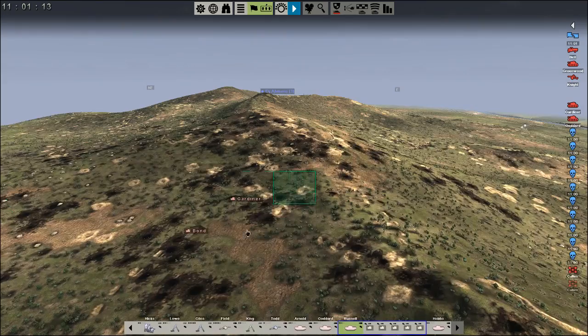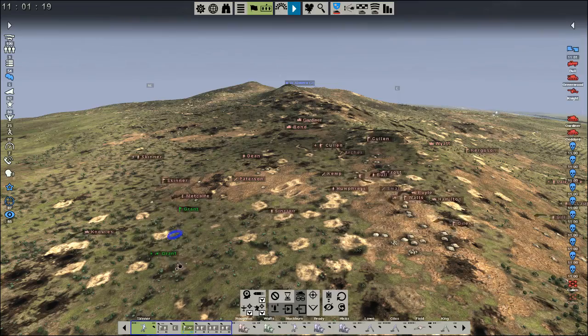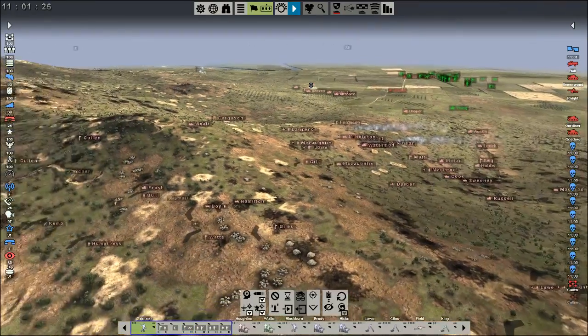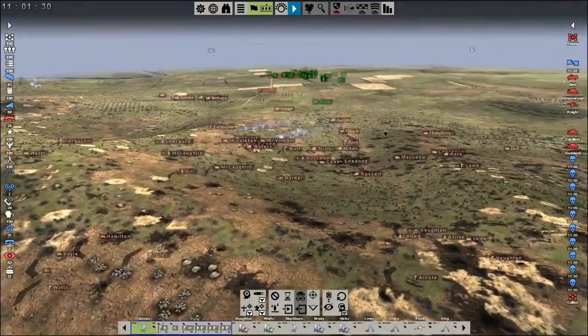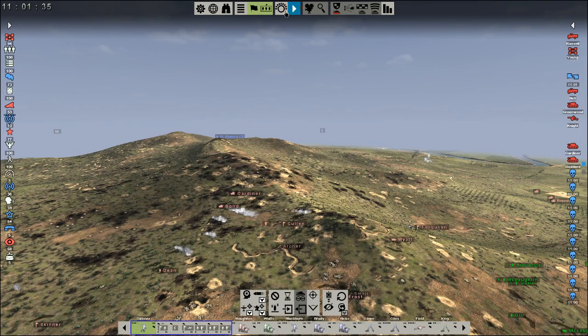Our guys are already popping smoke — these are just the tankers. We definitely have to get our infantry a little closer because they need to be able to support the tanks and vice versa. There's a whole other set of infantry back here I didn't see — we'll send them up the hill as well. Massive attack, and we'll fast forward a little bit here.